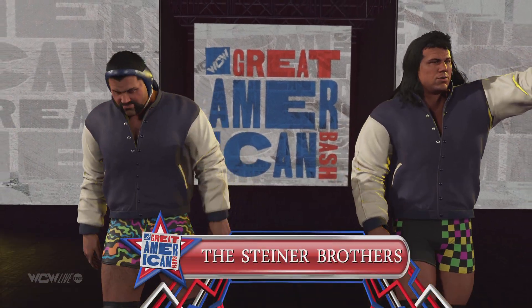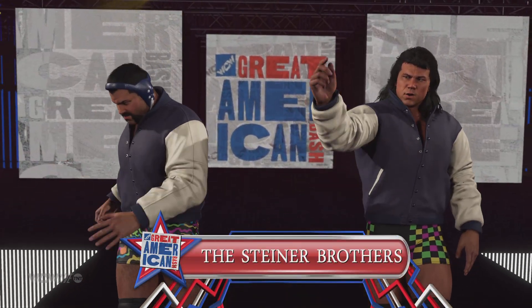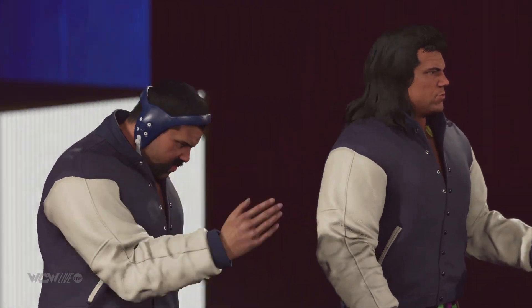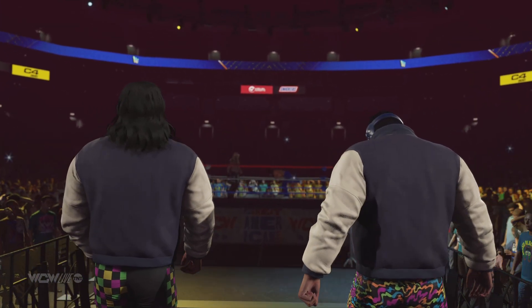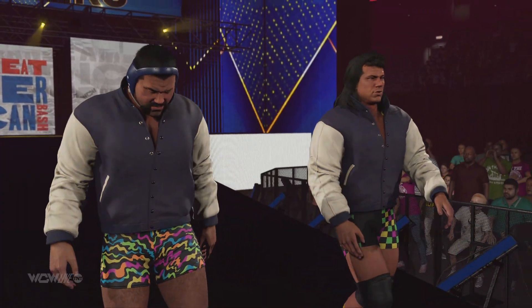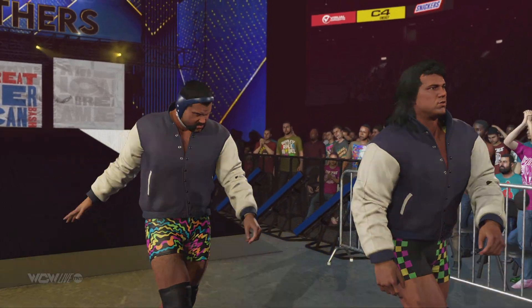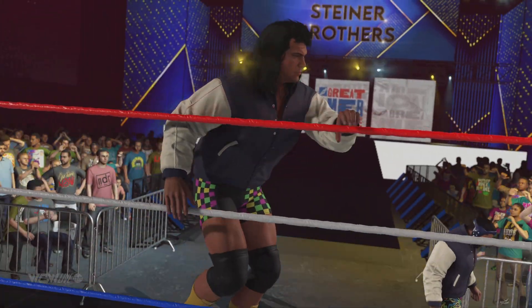And their opponents at a combined weight of 531 pounds, Rick and Scott, the Steiner Brothers! As a former tag champ myself, I know when I see a championship caliber team, and this is the dictionary definition of one.